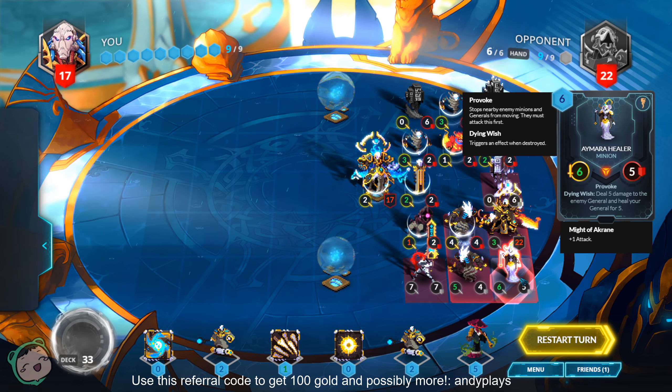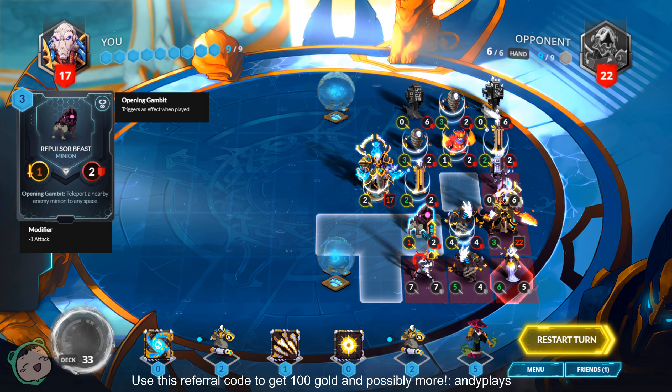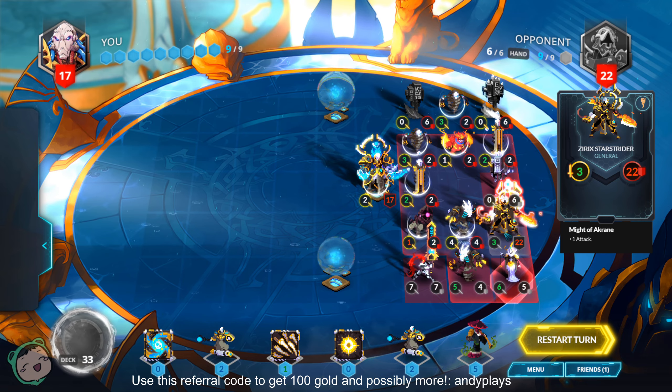The opponent has an Amara Healer, a Sandhawler of their own, which is why the Repulsor Beast has a minus one, and the first Orb of Crane. The enemy has 22 health.